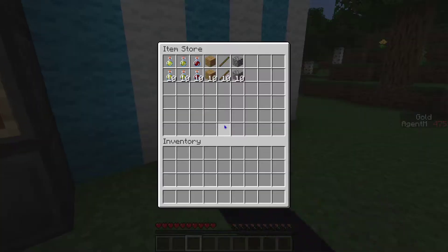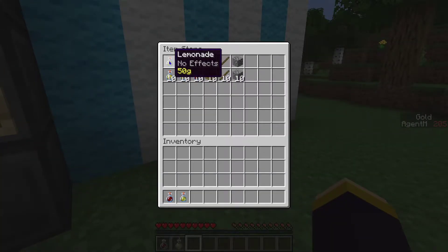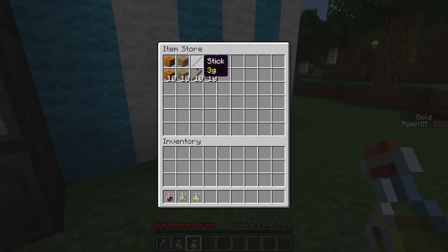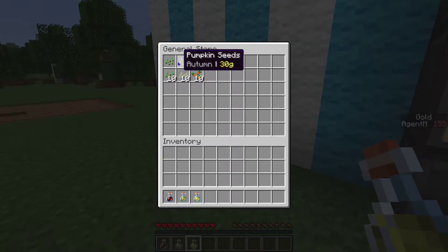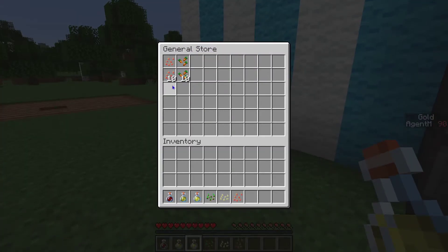In the item store you can see there are snowballs during spring, flint and feathers, some nice cherry wine, lemonade, and ale. In autumn you have carved pumpkins — really expensive, don't have enough money for those. So that's basically the seasonal item overview.